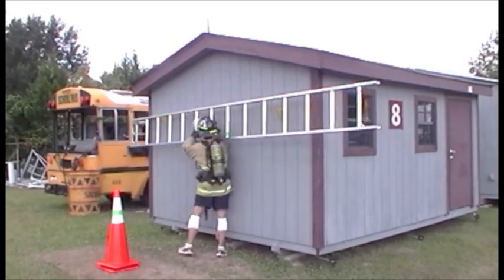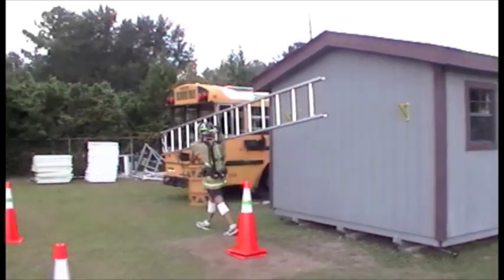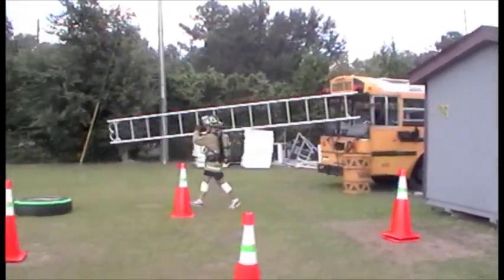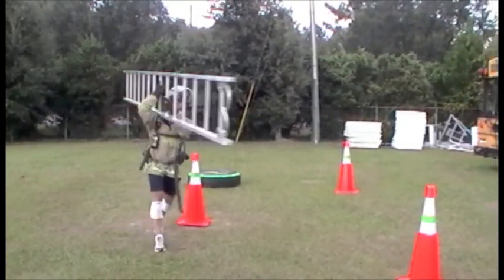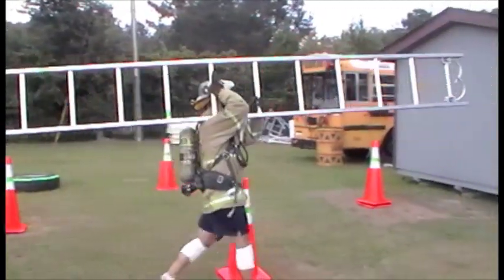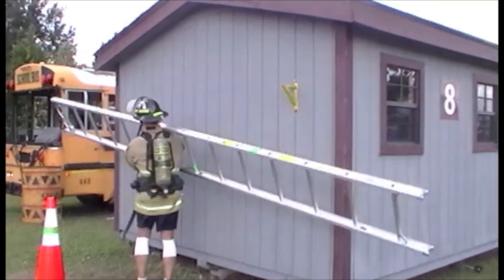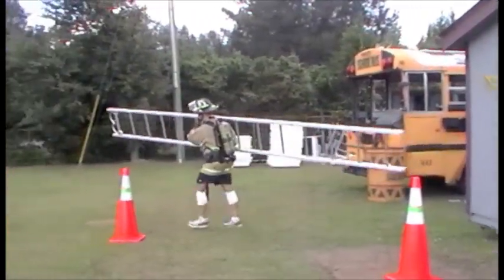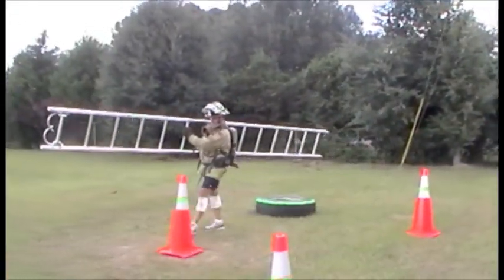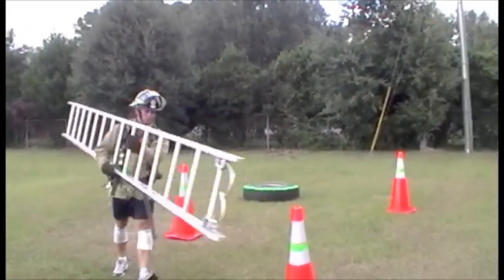The high shoulder carry involves placing the entire ladder on top of the shoulder. The candidate may place the ladder directly onto their shoulder, walk around the cones, and replace the ladder back onto the mounted hooks. In the low shoulder carry, the top beam of the ladder sits on top of the candidate's shoulder. The candidate will then walk around the cones and replace the ladder back onto the hooks.